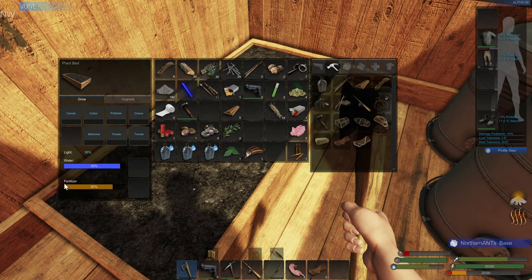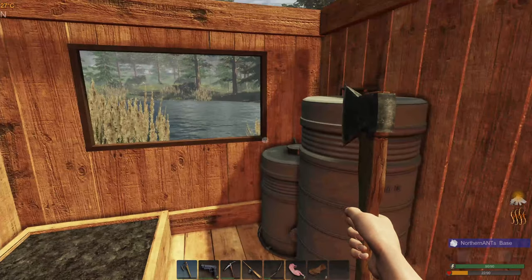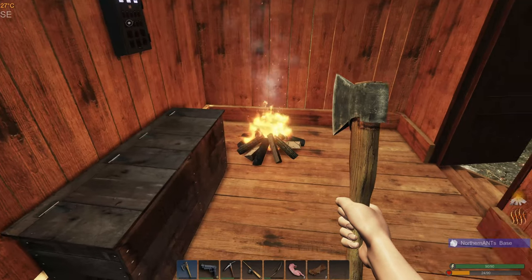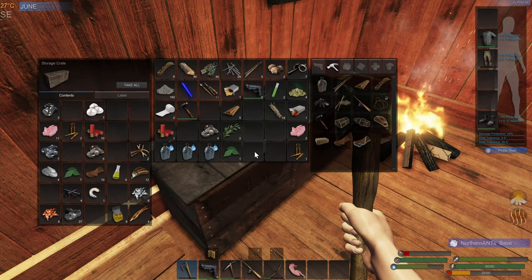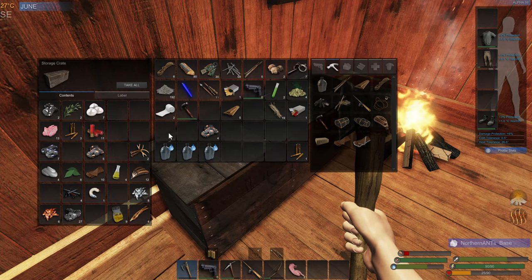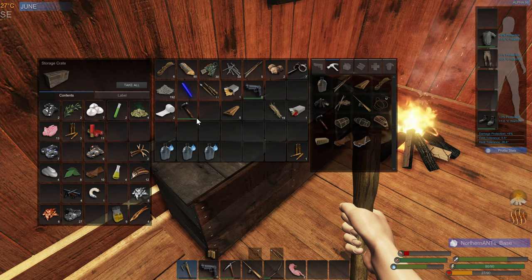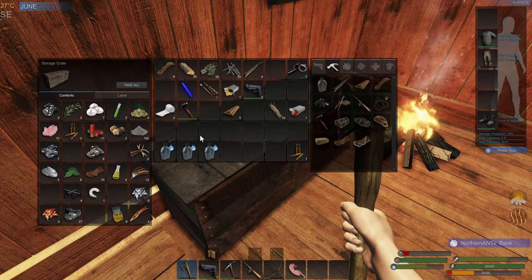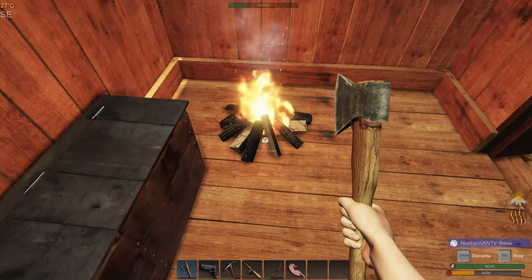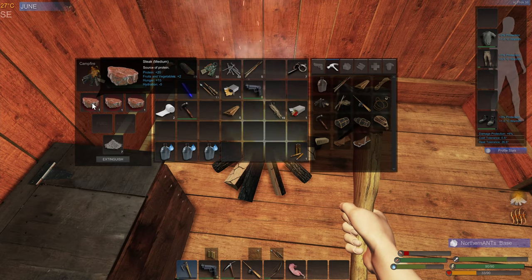Let's see what our light is. Wait a minute — the light was 40% when it was dark out. That doesn't make any sense. Okay, let's drop some of this stuff in here. See, I keep losing stuff to spoilage. Medium. Oh, it gives us some veggie too. That's good.